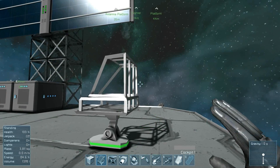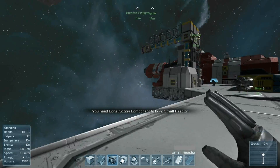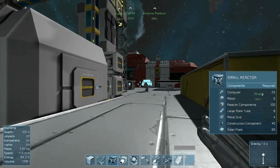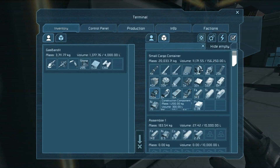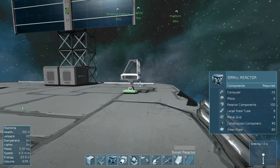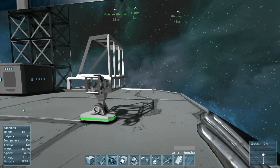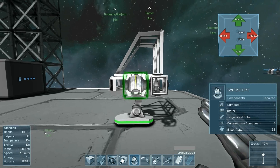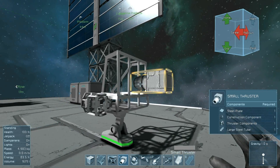So, there's the cockpit. Next up is a small reactor — I'm going to put a small reactor on the side there, except it wants me to have more construction components. I'll go over here — I'll bet there's a bunch of construction components just sitting in here waiting for me to take them. Yes there is. So I've got all the construction components. I've placed the beginnings of a small reactor, and next to it I'm going to place a gyroscope, and then I'm going to start with the thrusters.